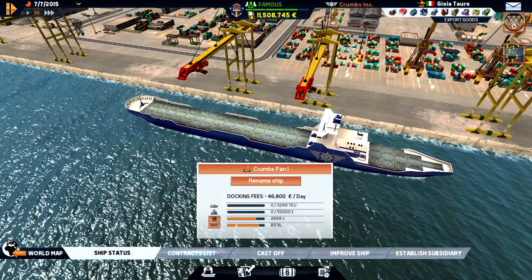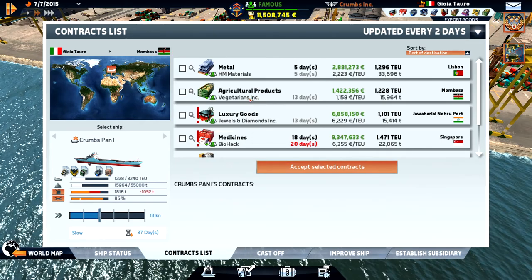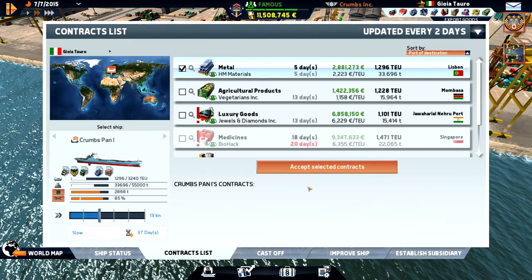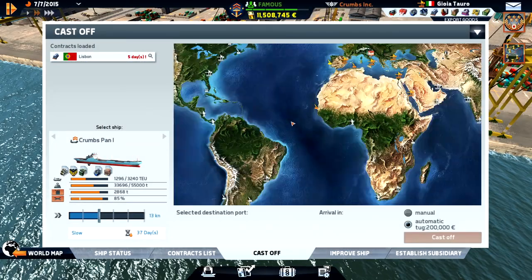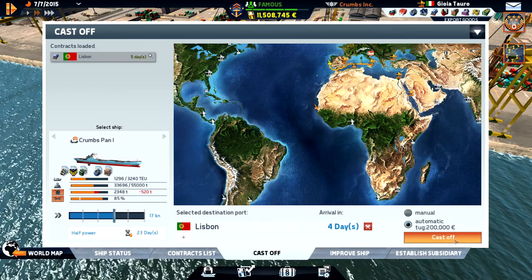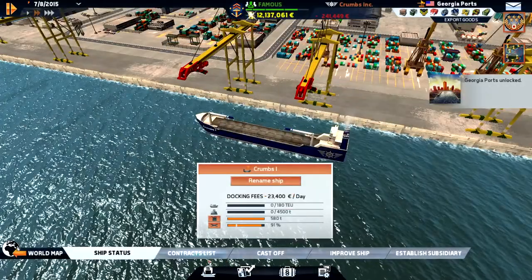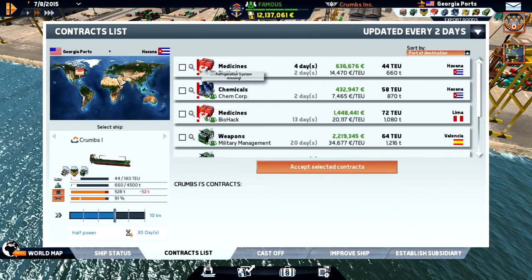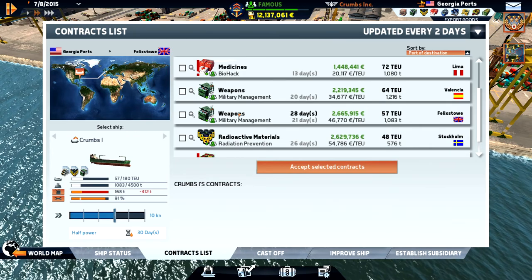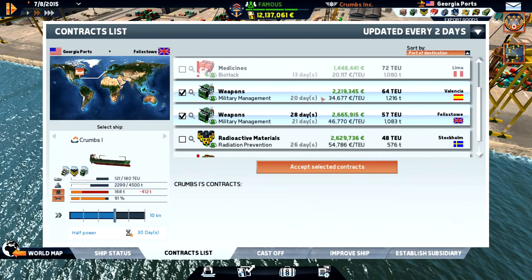We're in Italy so let's dock. We could go down to Fremantle but that's quite far, or go through the canal to India. Let's go back to Lisbon - a 2.8 million contract, that's quite good. We may need some repairs and we need to be there in five days. In Georgia the fuel price is good so let's fuel up. We can go to Havana but we don't have a refrigeration system. There's a contract to transfer weapons to Valencia and Felix Stowe - we can grab both, going to Felix Stowe first then Valencia.